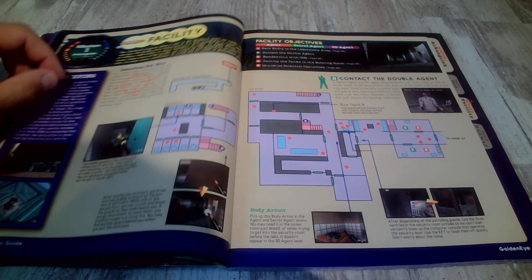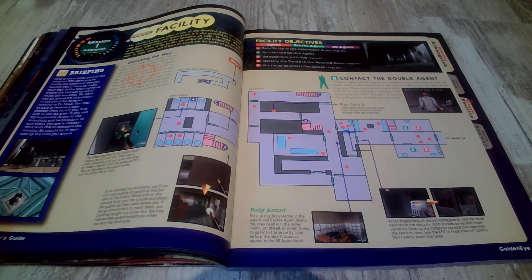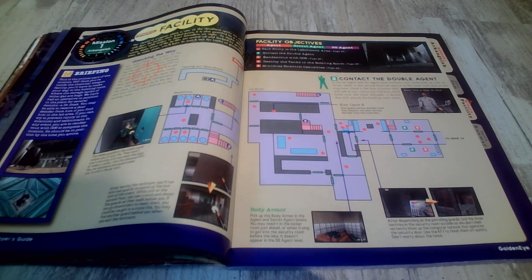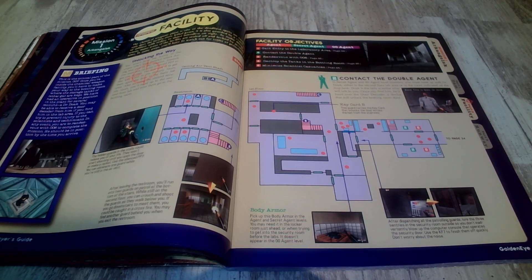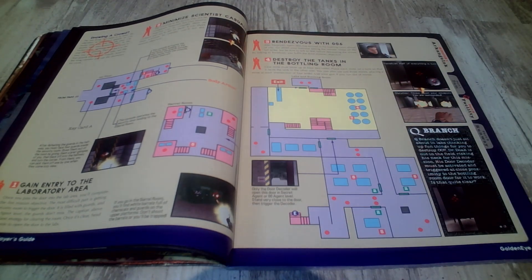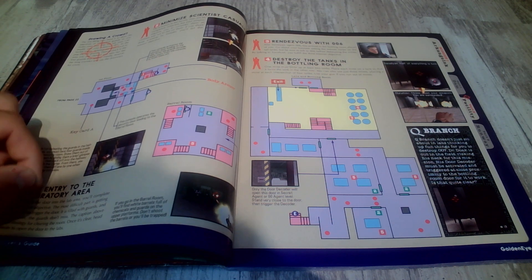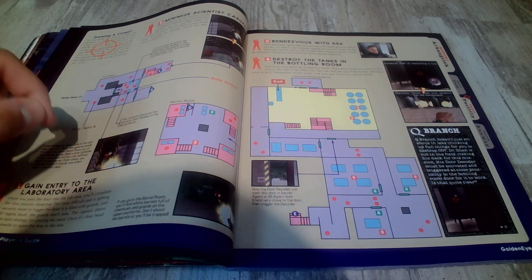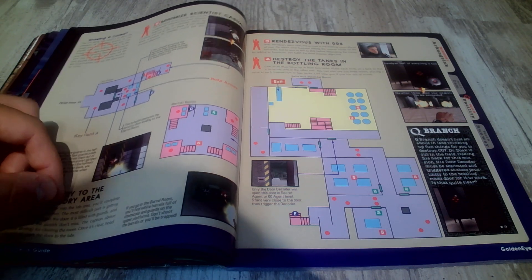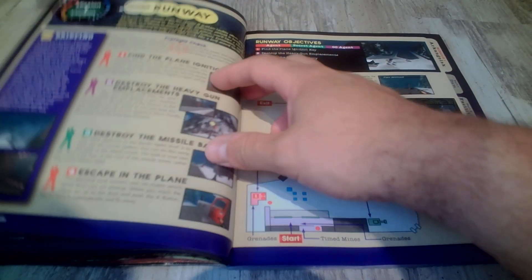The Facility - classic place to play multiplayer. Mission one: there's Bond and the ducks. It shows you where the guys are and everything. Each difficulty level had different objectives to do, which was actually really cool. Gain entry to the laboratory area and it goes through the whole thing. I mean, this game was literally the movie - it was crazy.